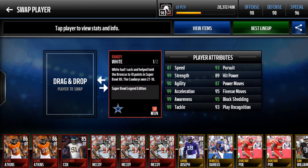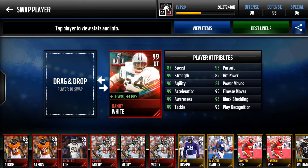This card is for Super Bowl XII. Randy White had a sack and helped them win the Super Bowl. This card is amazing — best defensive tackle in the game by far. I think he's probably gonna be the best defensive tackle that comes out all year, better than any Ultimate Legend, just my opinion with the boost and everything. We'll see what happens, but I don't think there's gonna be a better DT in the game.